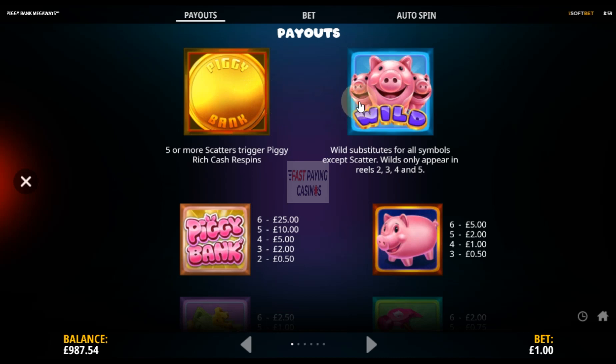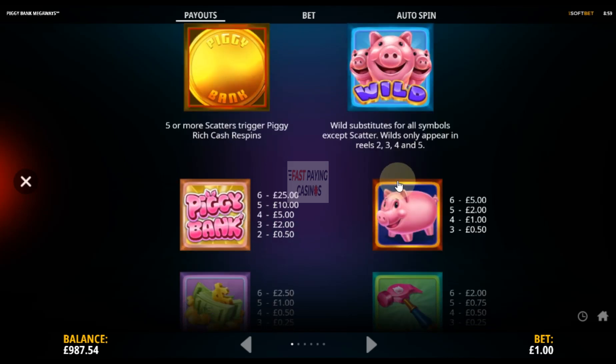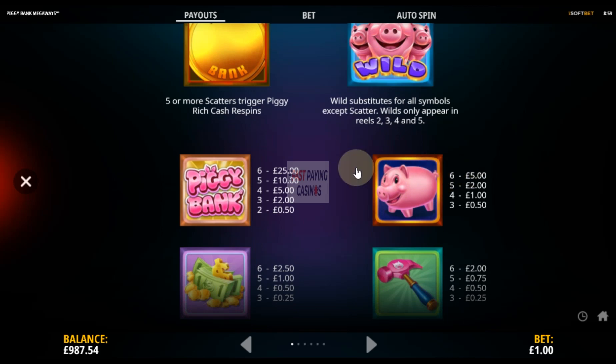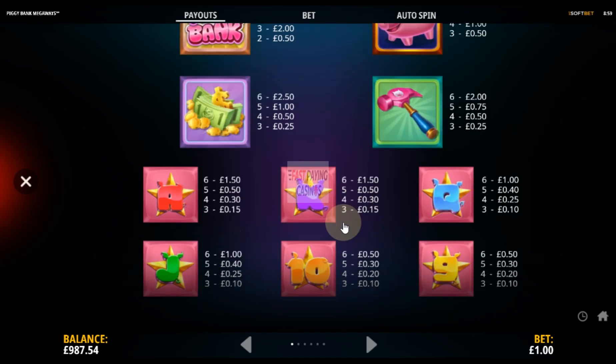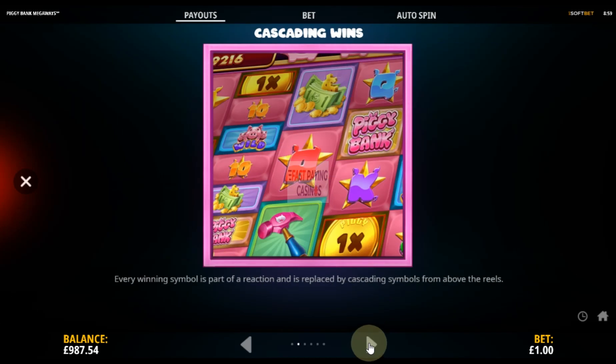You get a piggy wild on reels two, three, four, and five for single symbols. The game logo pays 25x, another pig symbol at 5x, 2.5x for the cash symbol, and 2x for the hammer. The six low-value card symbols range from 1.5x down to 0.5x.